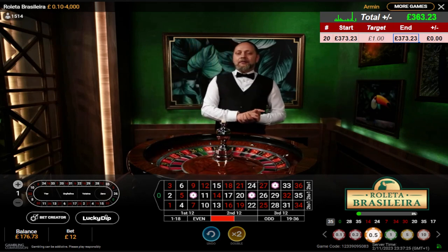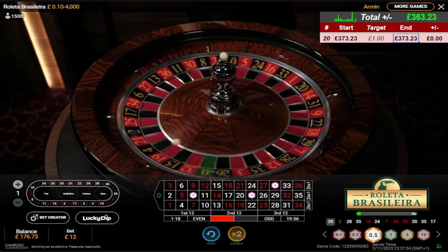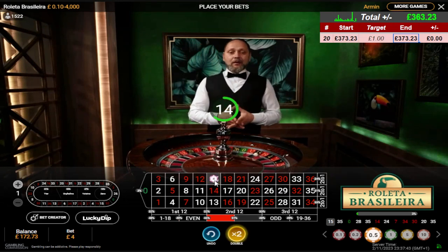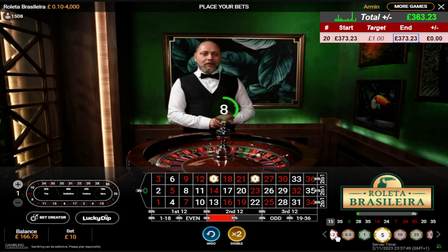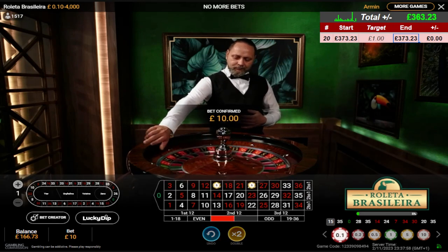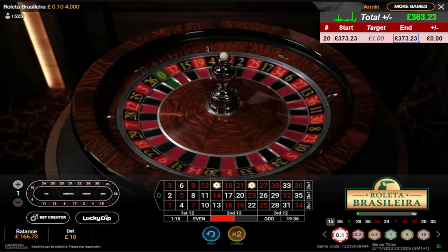I'm on number 8 now. Number 8 with the neighbour. 8, 23, 30. I'm just going to do two numbers now. Two numbers. 15, 24 — do not be the neighbours, just the two numbers. Just the two numbers. 15, 24.